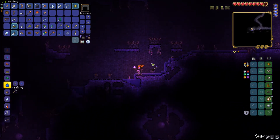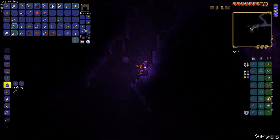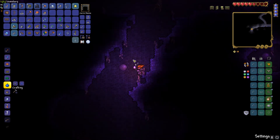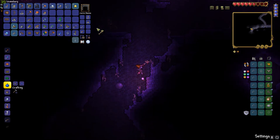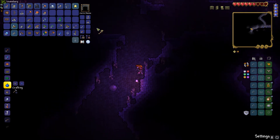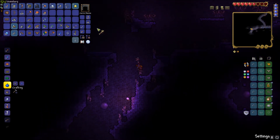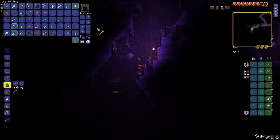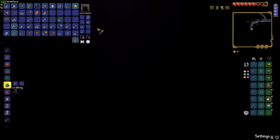I found an orb thing! It's a purple orb — should I destroy it? Well, yes, destroy it — but don't destroy two more. That summons something, doesn't it? You can destroy it because they give you quite good starter loot, but don't destroy three of those purple orbs otherwise a boss comes. They make a boss appear if you destroy three of them.